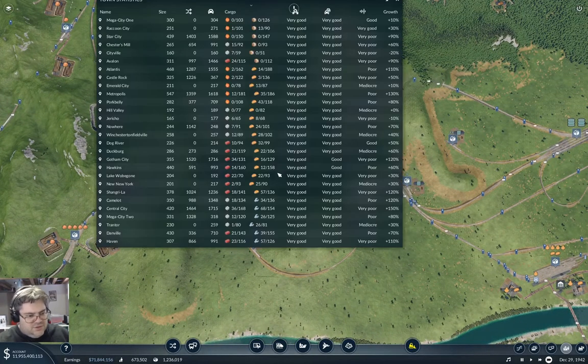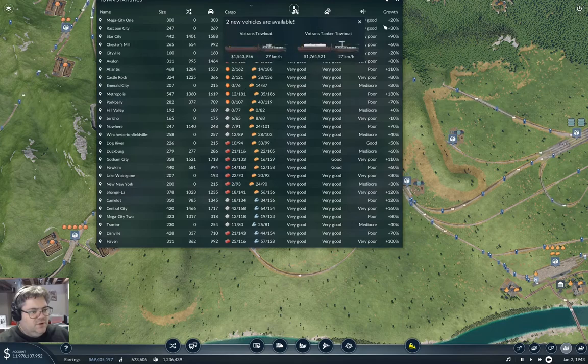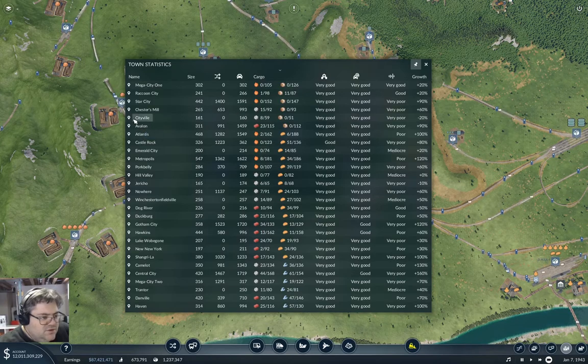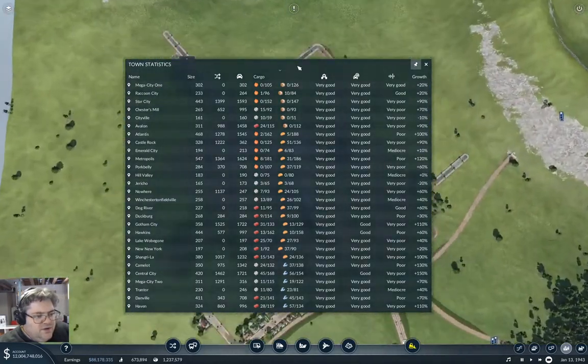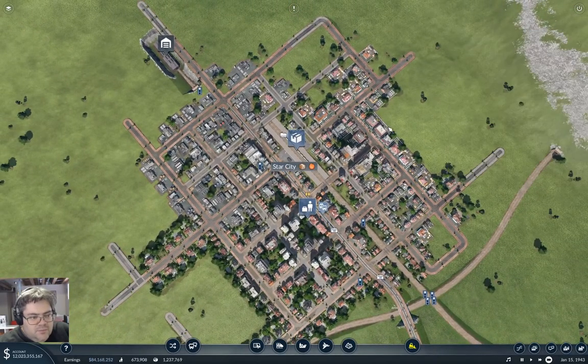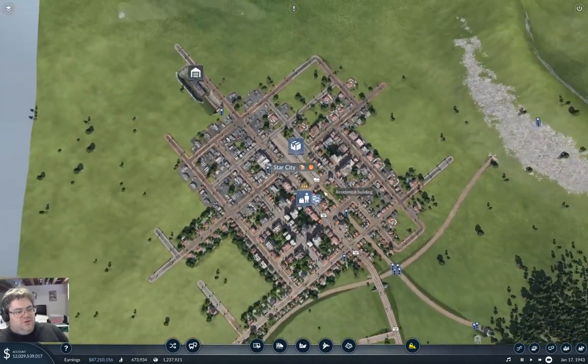Let's get back to the town list. So we've got goods that we need to deliver. Goods, I think, is the last thing. So Avalon, Cityville, Chester's Mill — did we do Star City yet? And Mega City One. Let's head over to Star City and take a look. We haven't done goods at Star City. Okay, that's the only goods around here.